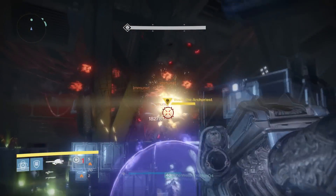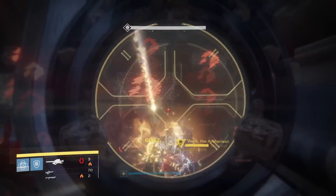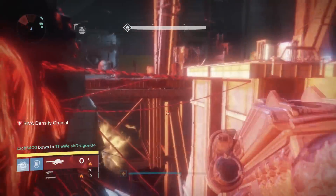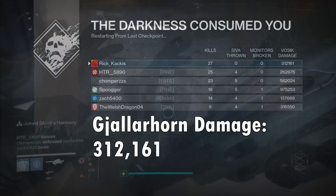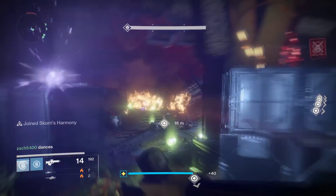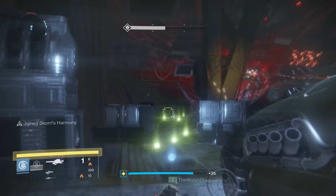Let's compare it to the Gjallarhorn — the other heavy-hitting exotic rocket launcher that people love to use in the Wrath of the Machine. I did the same thing with the Gjallarhorn: as much damage as I could do in one damage phase with no other factors. And the Gjallarhorn was able to deal 312,000 damage — essentially 100,000 damage more than the Dragon's Breath.